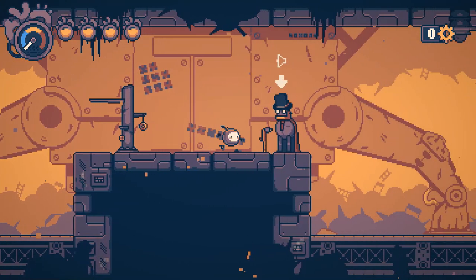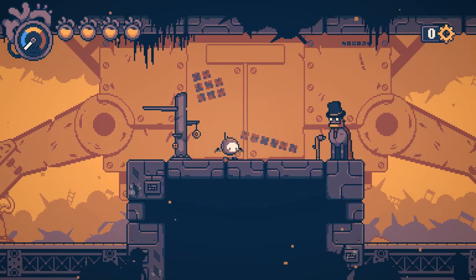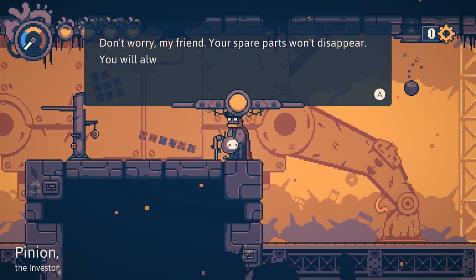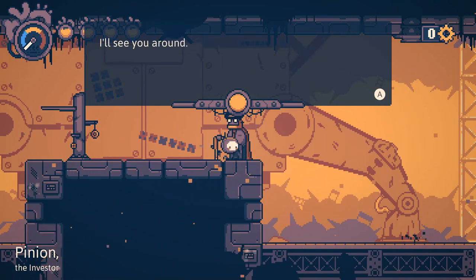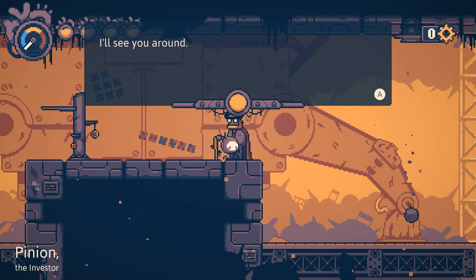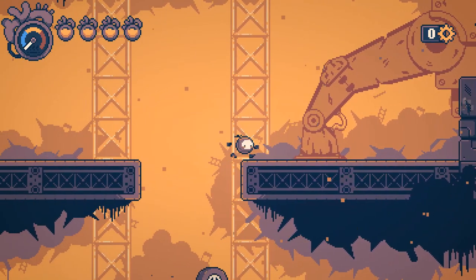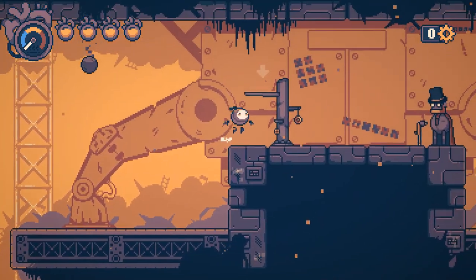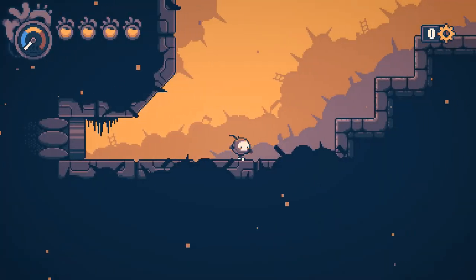It doesn't let me choose to keep any, so I can only assume that storing them all is always going to be a good thing. We don't currently have anything to heal with - that's the downside. Basically, kill an enemy and you can heal one unit of health. Your spare parts won't disappear - you will always be able to access them when purchasing from vendors. Once again in unmapped territory - before I drop where I definitely cannot return from, let's stay up here a little while longer.